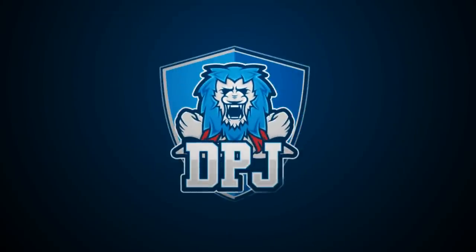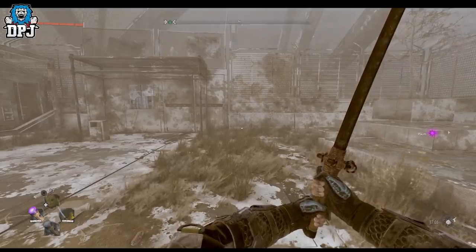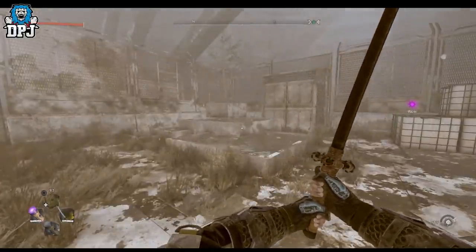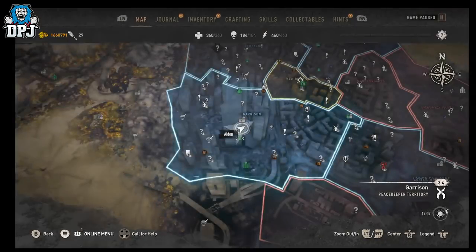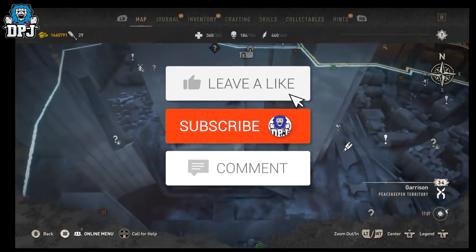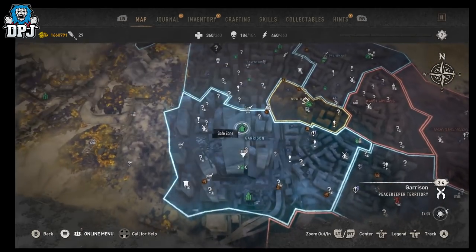With the five black ducks now found, you can use these to open up the doom room challenge easter egg. Today I showcase how you do this. How's it going guys, my name is DPJ, and if you enjoy the video, leaving a like really helps out. If you want to see more, be sure to subscribe.